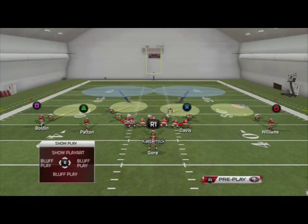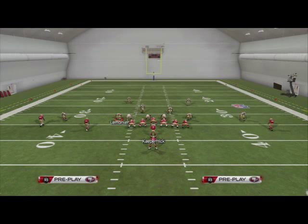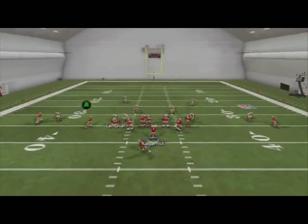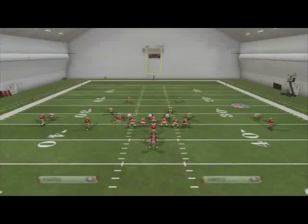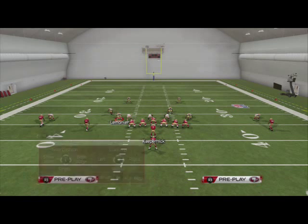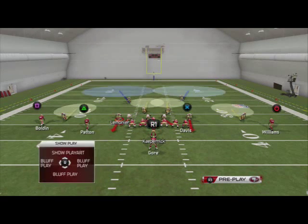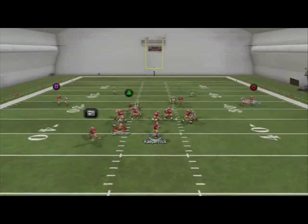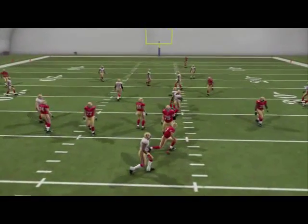What I really like to do is baseline press, shift my D-line to the left, crash my D-line up, and re-blitz both outside linebackers, and you see we're going to get left edge pressure. I really rely a lot on the left edge pressure this year from the 3-4, and really value it a lot to be able to get pressure like that.